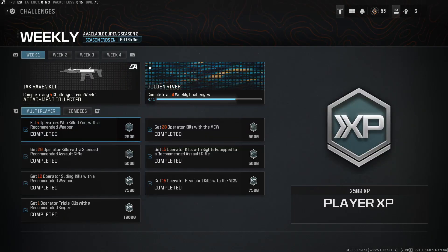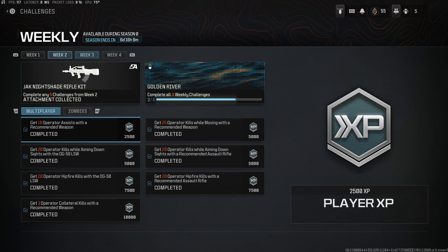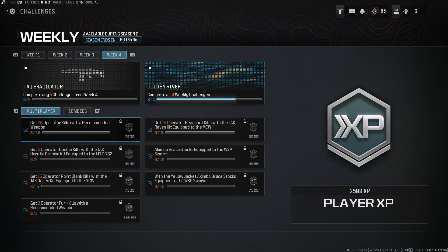You can actually unlock some of these advanced attachments. I have the Jack Raven kit there for the MCW, which you're actually going to need — it turns the MCW into 300 Blackout and you're going to need that for some of these Week 4 challenges. So you want to complete some of these challenges if you haven't already. In your Week 4, if you complete any five challenges, you're going to unlock the TAC Eradicator.